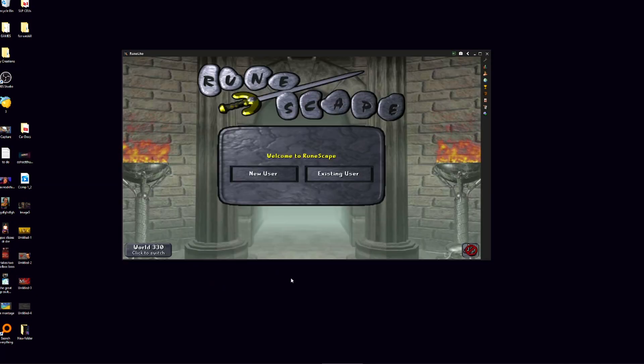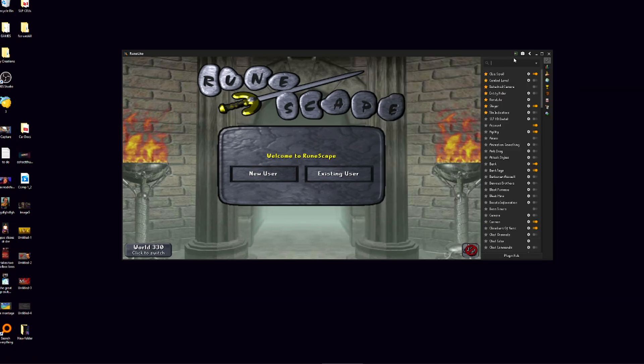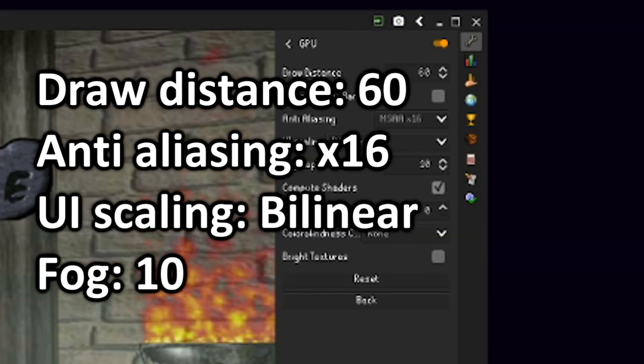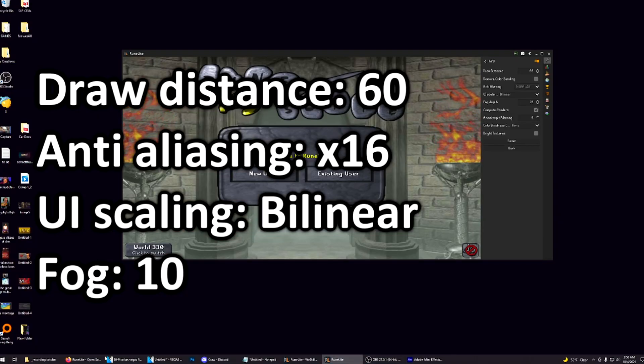Once you have RuneLite, open it up. It'll take a second to load, then it'll look exactly like the regular RuneScape client. Before you log in, click the wrench in the top right corner and type GPU into the search bar. Make this orange, click it and turn it on. Then click the gear and copy these settings.